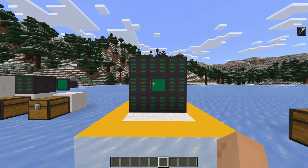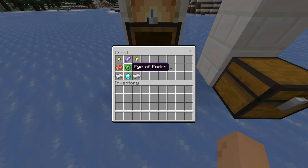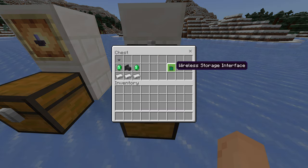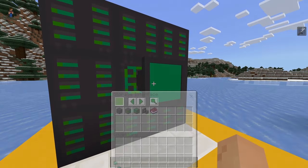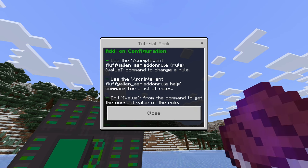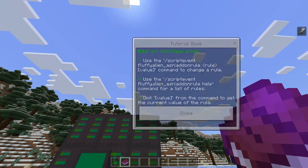Now, the only issue with this is, let's say I'm far away and I need to access my storage system. Well, there's actually a wireless solution for you. First thing you need to craft is this antenna: two gold, an amethyst shard, two copper, two iron, a diamond, and an eye of ender, which gives you the wireless storage interface antenna. We will be crafting the wireless storage interface using the antenna, two emeralds, a storage interface, and three iron. When you take this item, you need to do something specific: scroll down to add-on configuration and use the script event command — fluffy alien add-on rule — and set it to true for it to work.